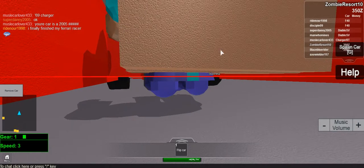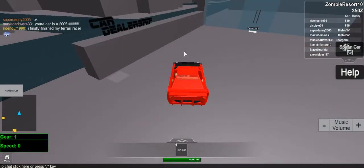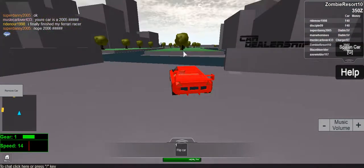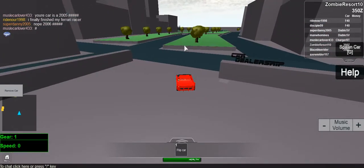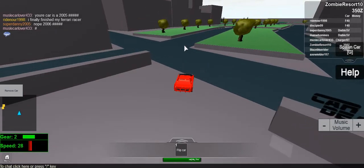Hello everybody, my name is ZombieResort10. It's another Roblox video, and today I'm going to show you how to drift perfectly on really bad roads like this. The best cars are the Skyliner and the 350Z, because those are the cars I use.